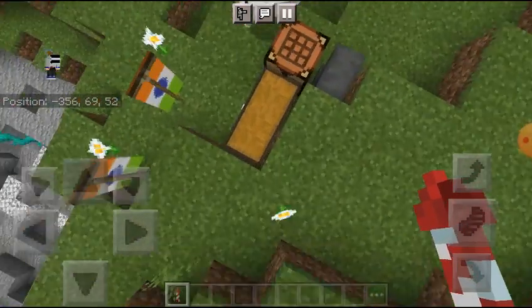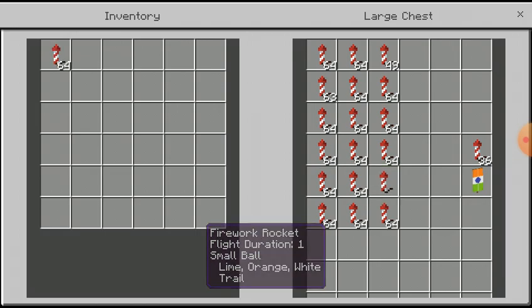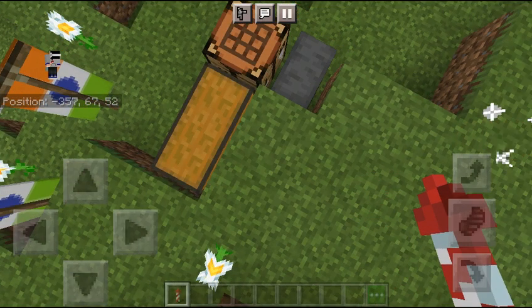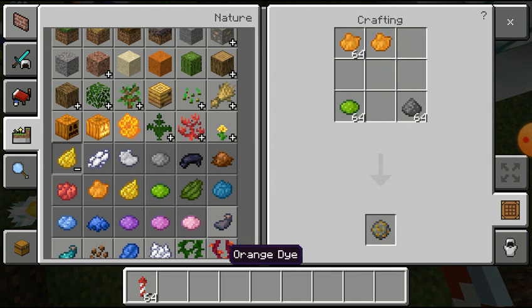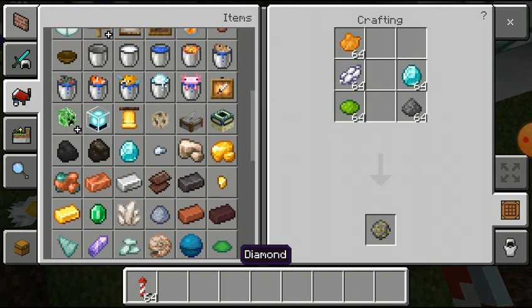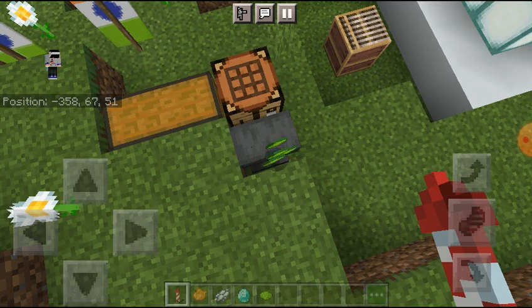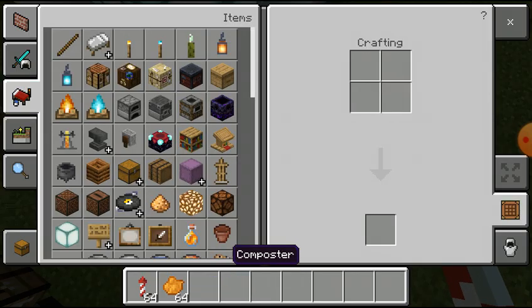Now we have to put a feather on it. Guys, you can make it a little expensive, because you have to put a very expensive thing in this game. The name is Diamond. Yes guys, you have to put a diamond. But if you just want to put a feather on it, you can put a feather on it instead.